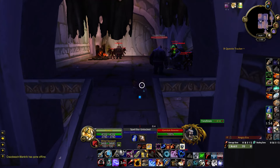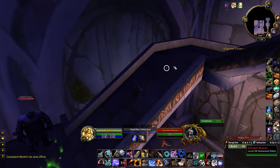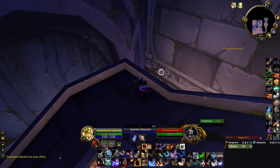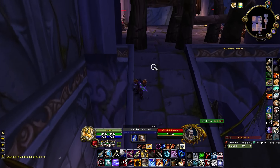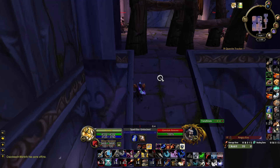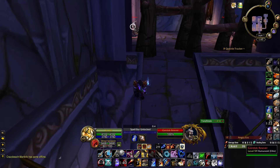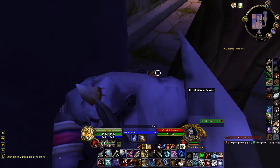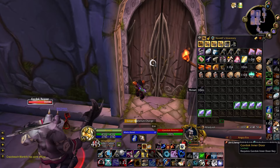Cut through all these mobs. The invis pot gives you a little bit more time to make sure you clear this last group before setting up. Summon the pet, move back, put him on stay. Come up the ramp and put a frost trap on the ground. Jump up to this ledge, send the pet in on this reaver. As soon as we get aggro, pet passive — the reavers will run back as I run through. Then get ready to use our large Sepphorium charge on the door.